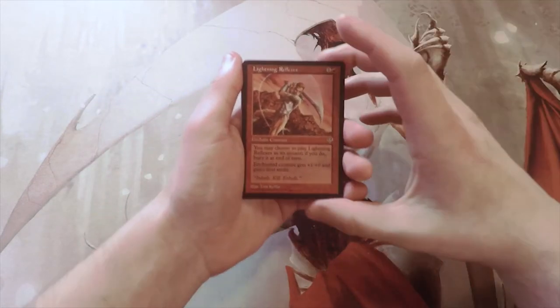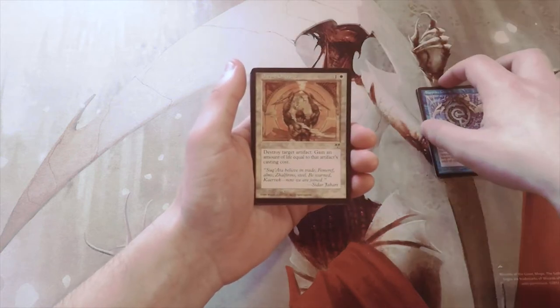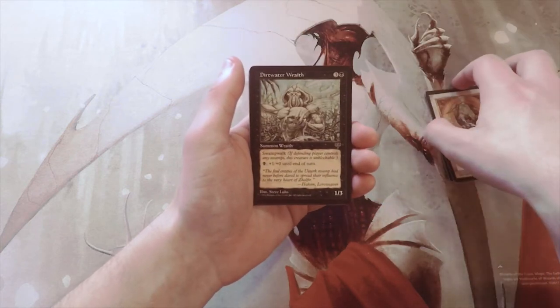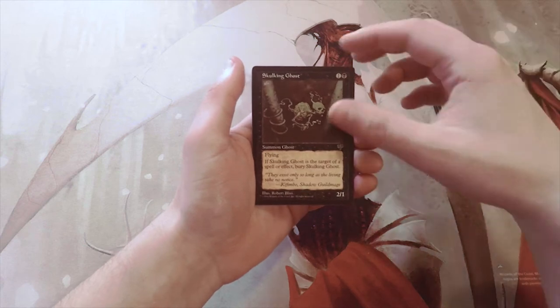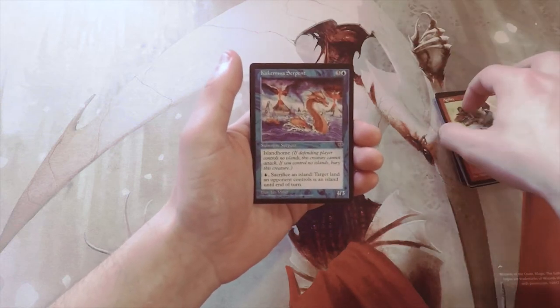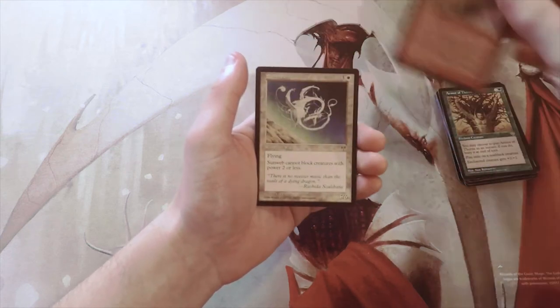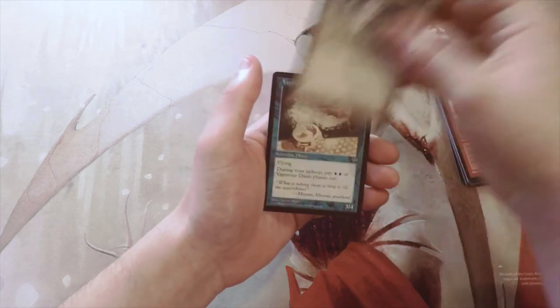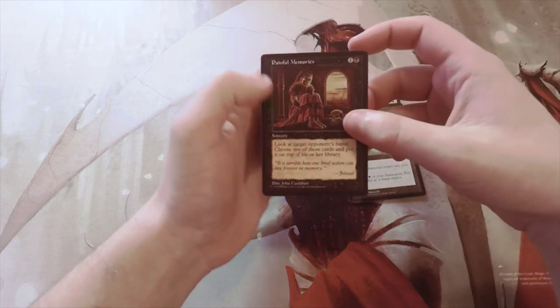Hopefully we get something interesting. I don't know exactly where the rare will be — I have a hunch, but I could be wrong, so we will see what we get. Our first card is a Lightning Reflexes, a Sapphire Charm, a Divine Offering, Dirtwater Wraith, Civic Guildmage, Skulking Ghost, Wild Elephant, Agility, Kekesma Serpent, Armor of Thorns, Spitting Earth, Sunweb, Vaporous Djinn, Marble Diamond, and Painful Memories.